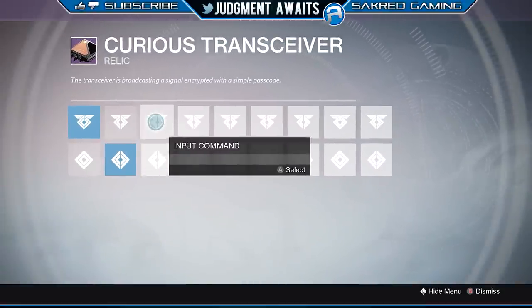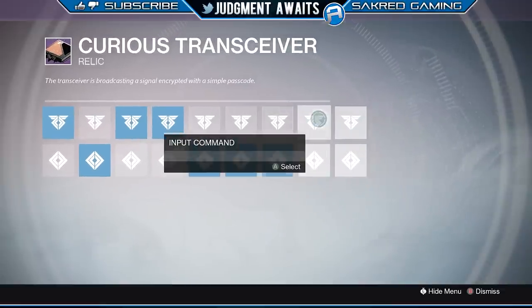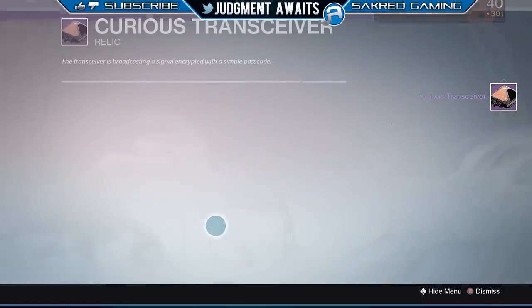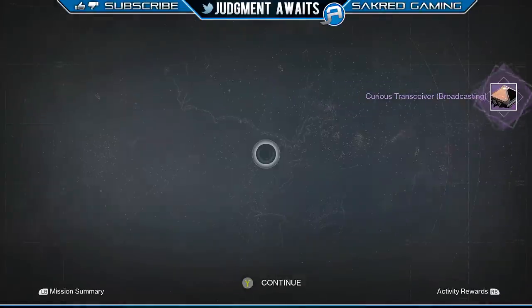The first code is: up, down, up, up, down, down, down, up, down. If you didn't catch that, I'll have it on screen again. You're going to input that, then the second code, the third code, and the fourth code. Here are all four codes — you can pause the video and take a screenshot to have them ready.